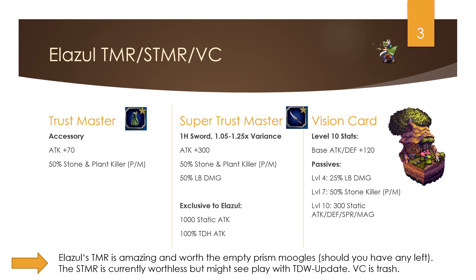Let's look at his TMR and STMR — the vision card is shared between Pearl and Ilazul, but the TMR is what you're really looking for on this banner. It's the Sand Cloak: 78 attack for an accessory, which is very strong — very few accessories come close to this. It has two rare killer types — stone and plant — especially plant killer, which is always highly welcome even at 50%. Very, very good TMR.